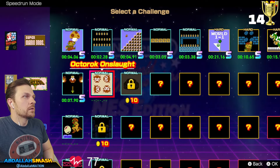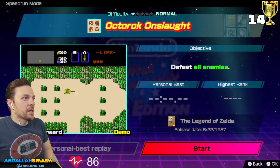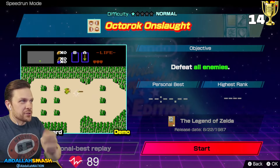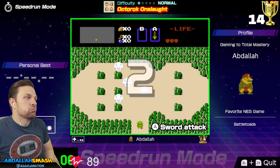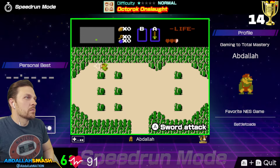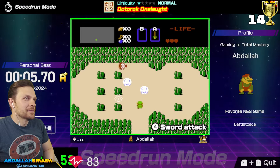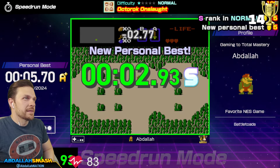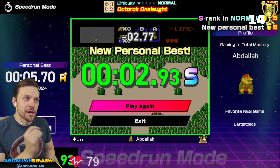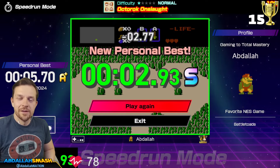Octorok Onslaught — defeat all the enemies. It looks like I have Blade Beam enabled, so I have to somehow combo them together — do some sort of swipe through one and then the Blade Beam gets shot as well. That was actually really good. I noticed the spawn points — the bottom left one was spawning, so I threw the Blade Beam at that, took care of the next one, and knocked it out. That was only two or three tries. Not bad. Number 15.